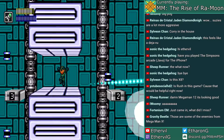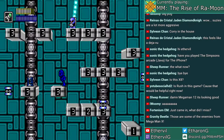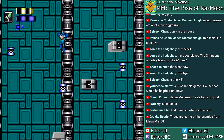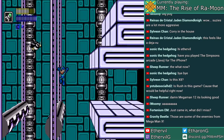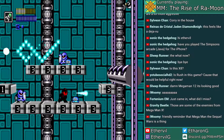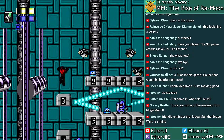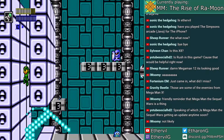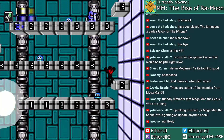Just going through the second facility. Already this feels harder than Army early game. The life upgrade was worth it. This would be far more annoying if I restarted at the last checkpoint. Really close to the boss — it's probably gonna be Crash Man.